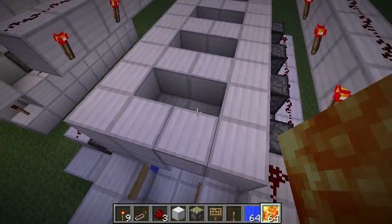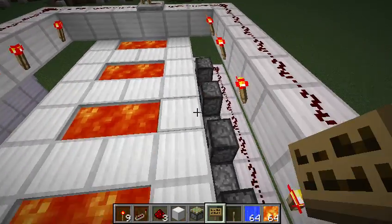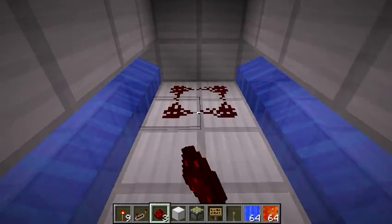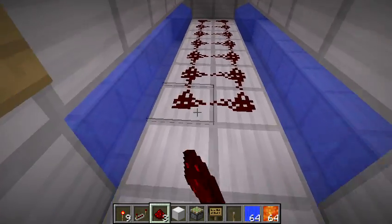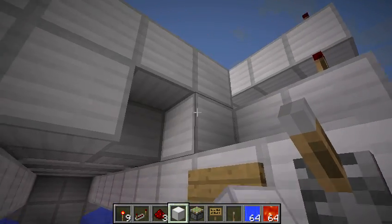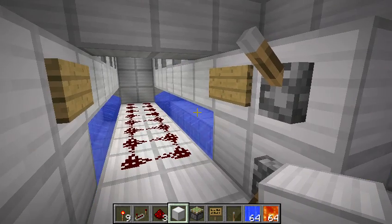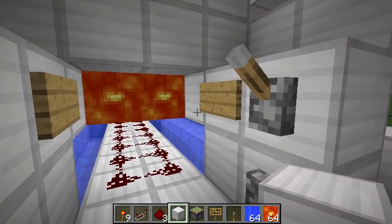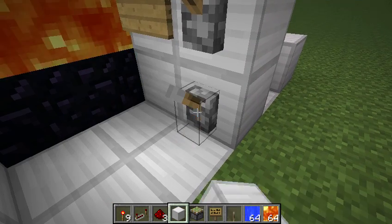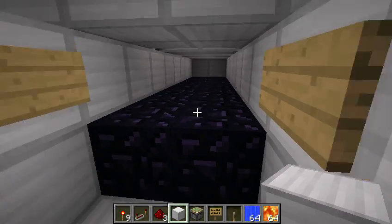The last thing you'll need to do is fill this up with lava. Then all you have to do is fill it up with your redstone and you have instant obsidian. Grab it to clear the lava, and there you go.